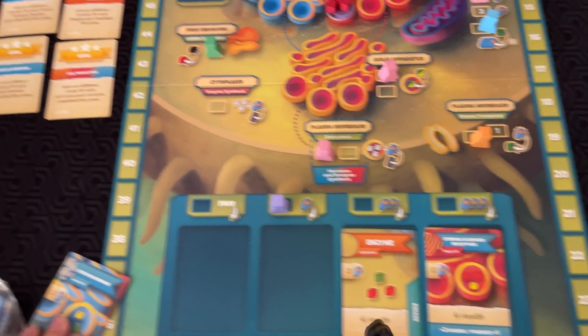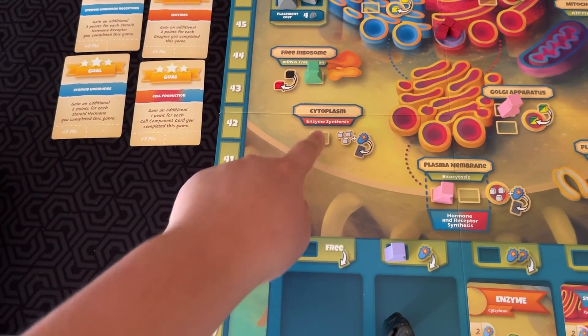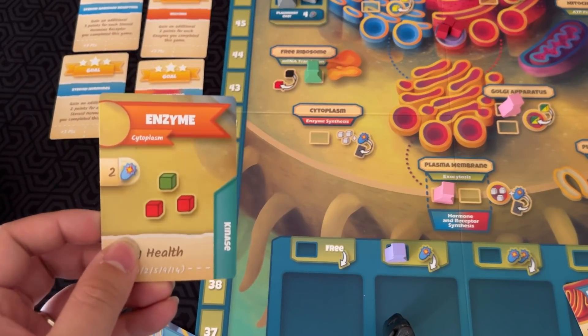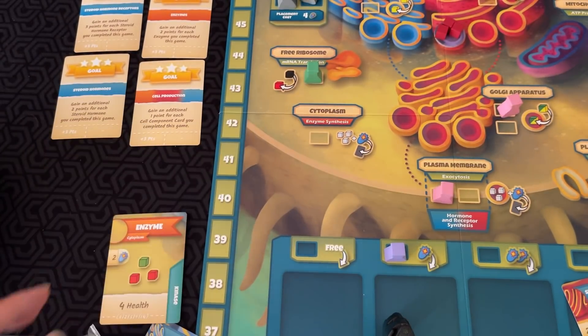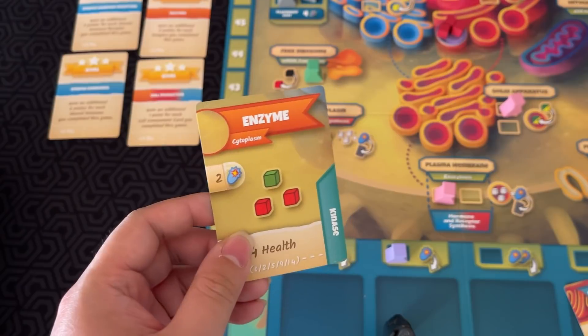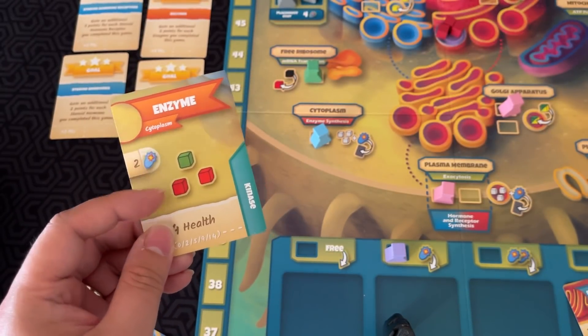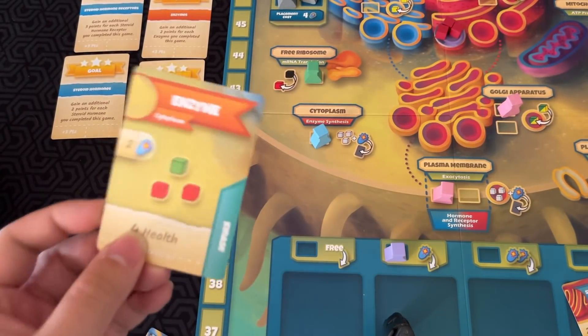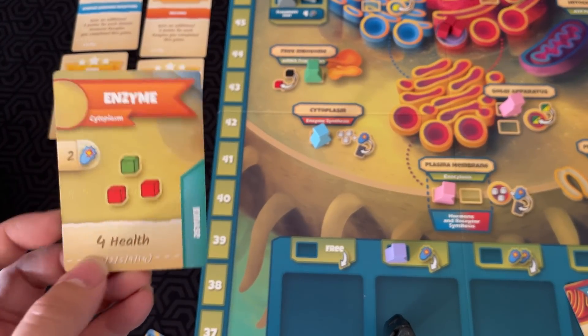Another card you can score is Enzyme, and that's through Cytoplasm. An Enzyme card is very simple — all you have to do is place a flask there and play all the resources directly from your stock: two ATP, a green carbohydrate, two proteins. Just do that and play it to get four health. These also score in a special way at the end of the game.